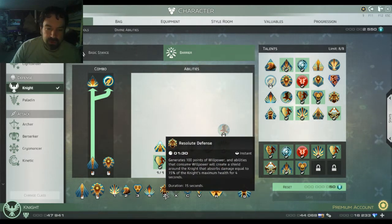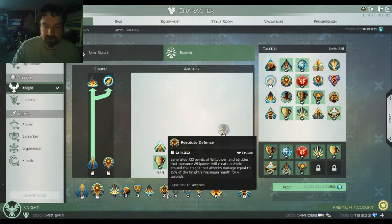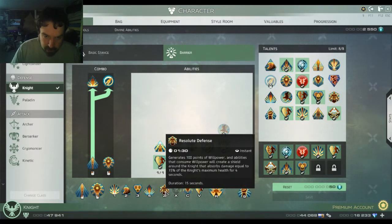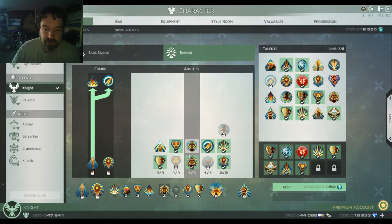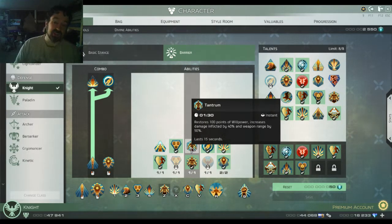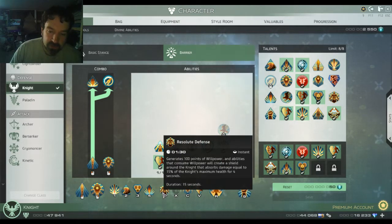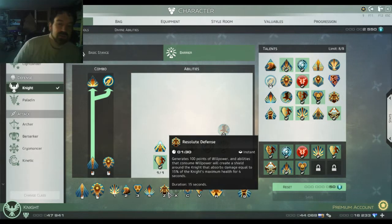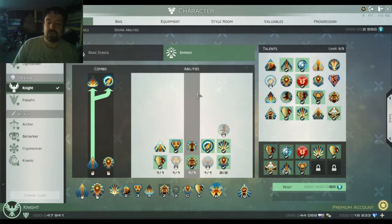I chose Resolute Defense for the burst skill on the Knight. It generates Willpower, which is its main focus — it'll generate all your Willpower so you can use more Earthquake and Falcon attacks. This is the tankier version; the other option, Tantrum, will make you do more damage and increases weapon range by fifty percent, which could be handy for hitting more people with your AoEs. But Resolute Defense gives you a shield for fifteen percent, making you tougher while you regenerate Willpower and use Falcon Attack and Earthquake to generate a little extra shield.